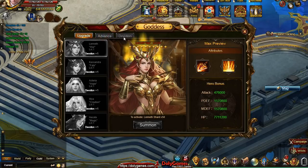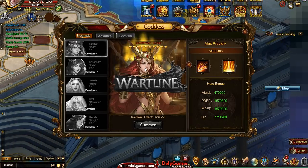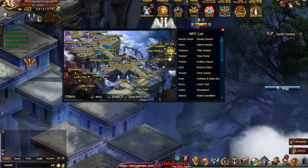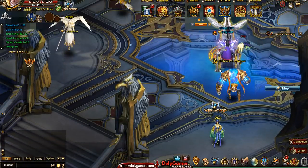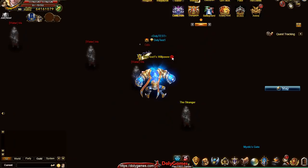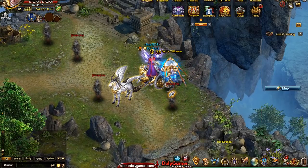I can't seem to click on the Advanced and Devotion tabs — those are blocked. I don't have the shards to activate any goddess, and I'm not sure if they'll be giving those out or if we have to wait for them to appear in lucky exchanges. I would guess they'll let people have at least one goddess, and maybe cashers can have more than one goddess to start with.